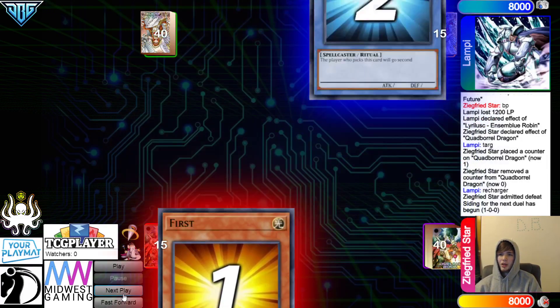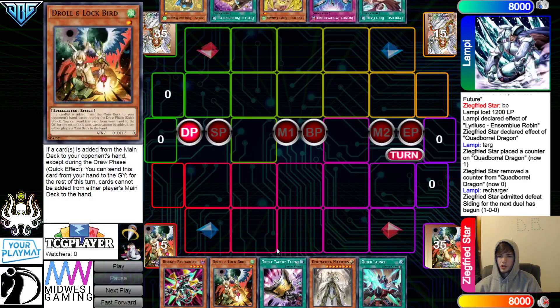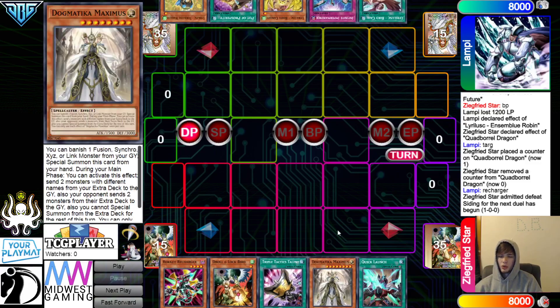Going on into the next game — we're going to see Dragons go first. Opening hands: Recharger, Droll, Talents, Maximus, Quick Launch. There's a big Dogmatica engine. Is there Schism? That could be good.